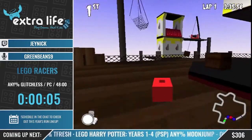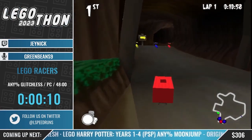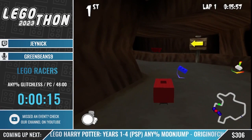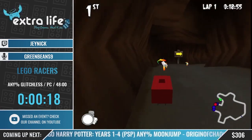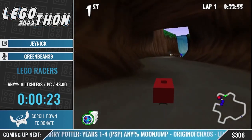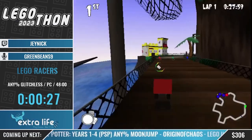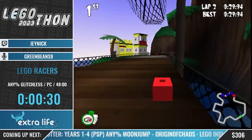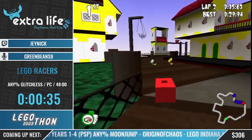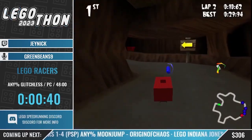This is LEGO Racers any% glitchless, which means that we aren't allowed to do any checkpoint glitches - which means just driving back and forth over the finish line to count as a whole race. The fastest way to win this game is to warp as many times as possible. The way you build up a warp is you collect three white bricks and one green brick, and as soon as you have that you're good to warp. Bricks have a set location in this game.